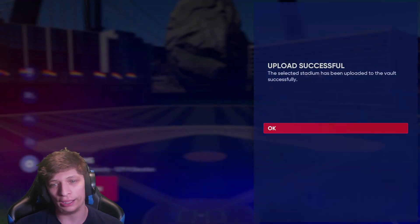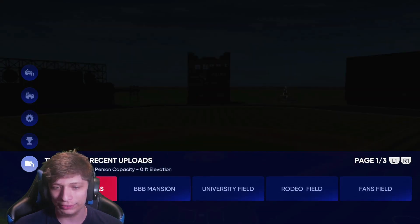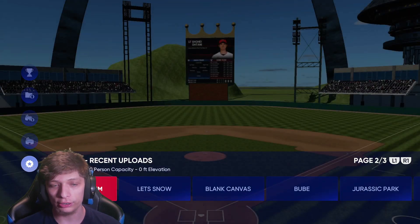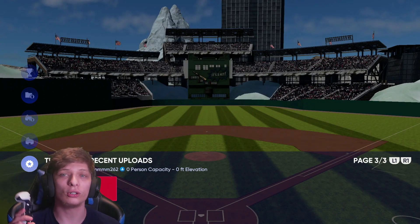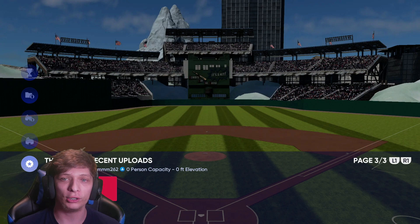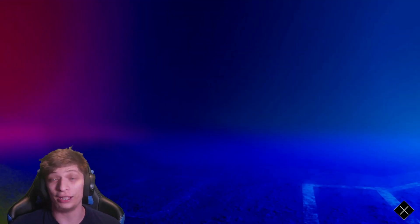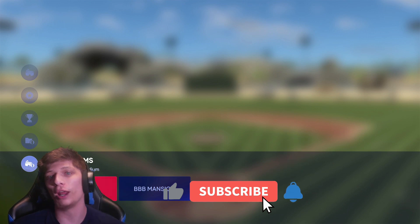I actually just uploaded a stadium to the vault, so let's take a quick look at Recent Uploads and see if it uploaded. I'm not seeing the stadium I just downloaded and re-uploaded under Recent Uploads. I think they made it so you can no longer download a stadium and re-upload it to the vault and claim it as your own. I'm not sure — it's going to take some time to really know if that's what's happening.